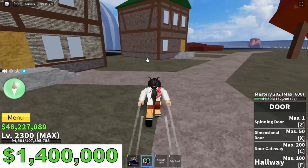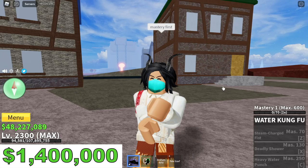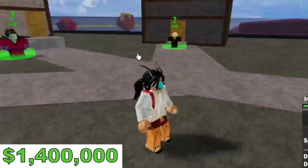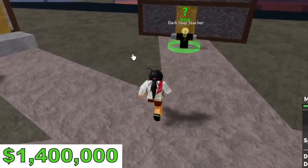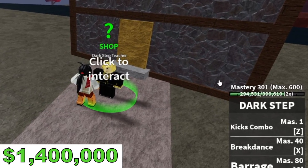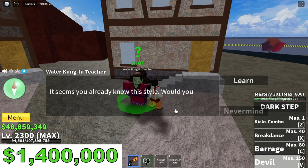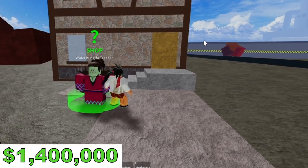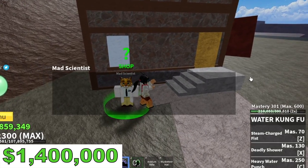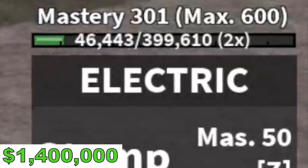For our first fight style in the second sea, the requirement is 300 mastery on the Electric Fight Style, Dark Step fight style, and Water Kung Fu fight style. As proof, let's talk to the Dark Step teacher and check our mastery — there you go, mastery is 300. For the Water Kung Fu, we should have 300 mastery — check it out, there you go. And for the Mad Scientist's Electric Fight Style — check it out — 300 mastery. All the requirements are met.